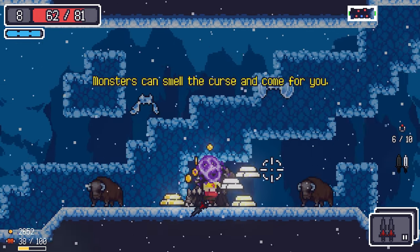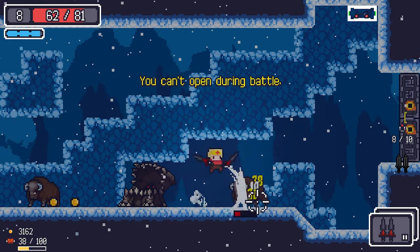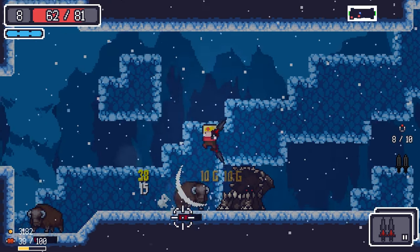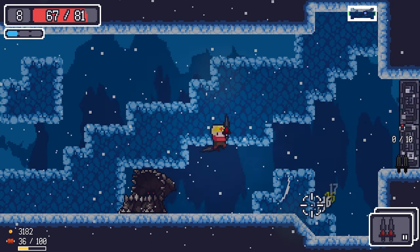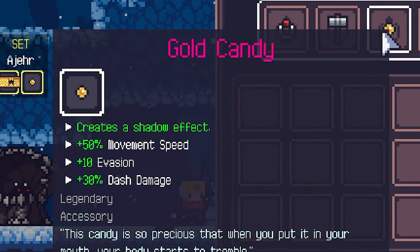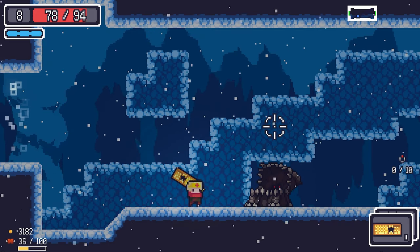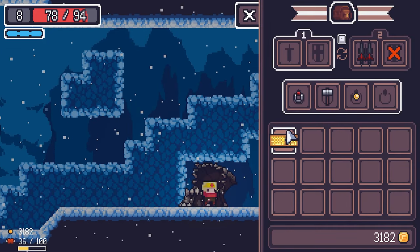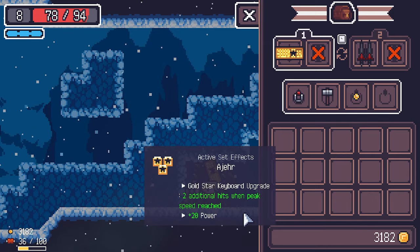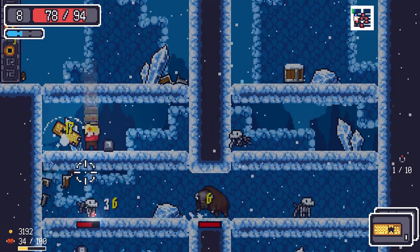Sometimes a room spawns the gold candy — oh my god! The gold ring: it creates a shadow effect, plus 50 movement speed, 10 evasion, and 30 dash damage. And the set bonus from the gold star keyboard — plus two additional hits, plus 20 power! What the hell!